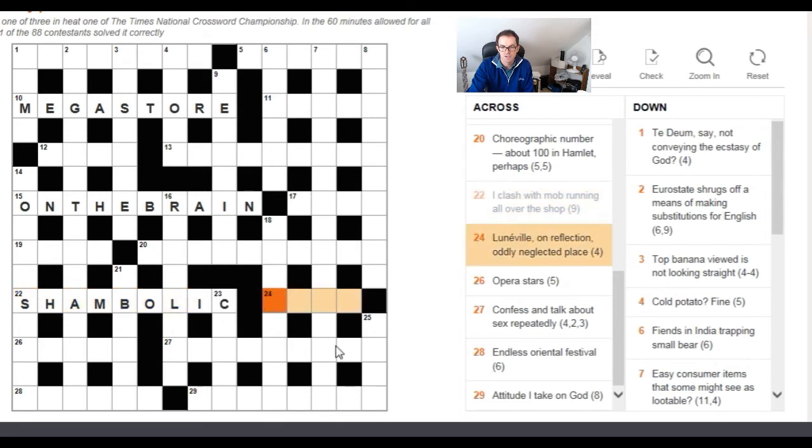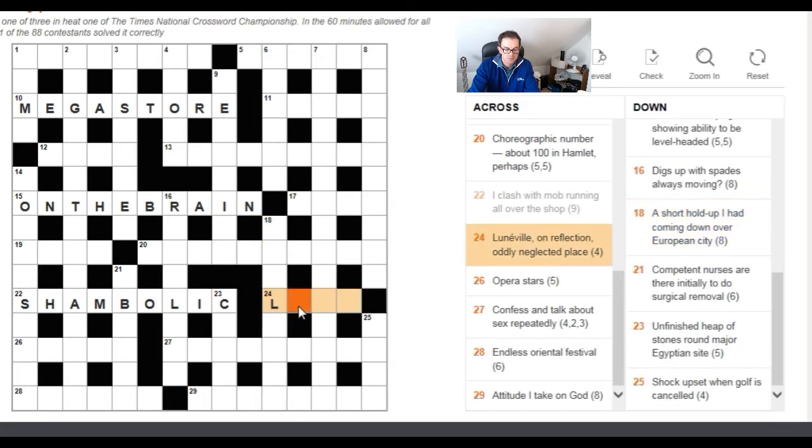'Moonville on reflection of the neglected place' — this isn't an anagram, but another wordplay type. When we get expressions like 'oddly neglected' or 'evenly,' the setter hints we should look at a particular pattern of letters. If we take the even letters of 'moonville' and reflect (reverse) them, we can make the word 'new,' which means 'place.' So always look out for oddly or evenly neglected letter patterns.